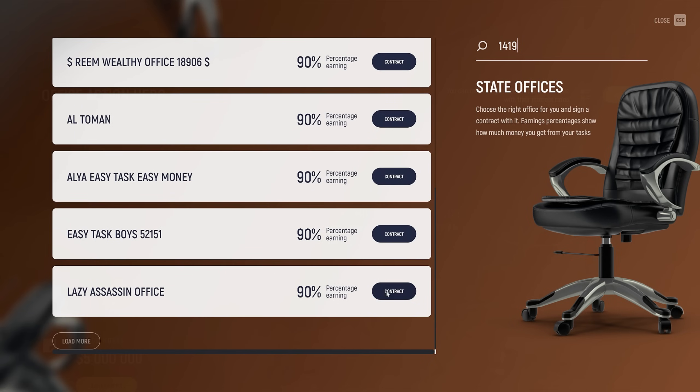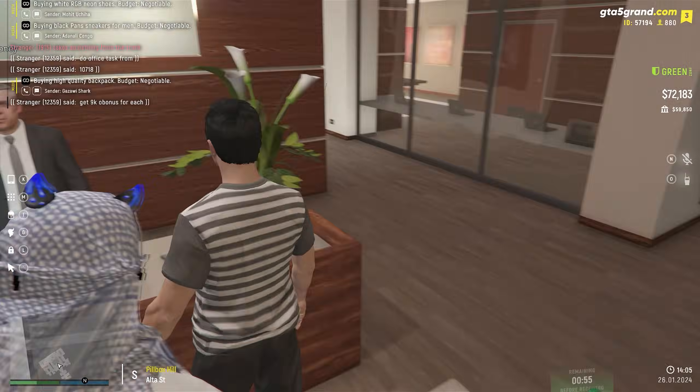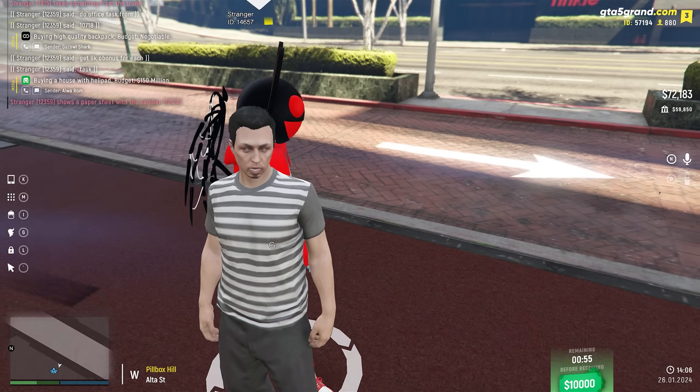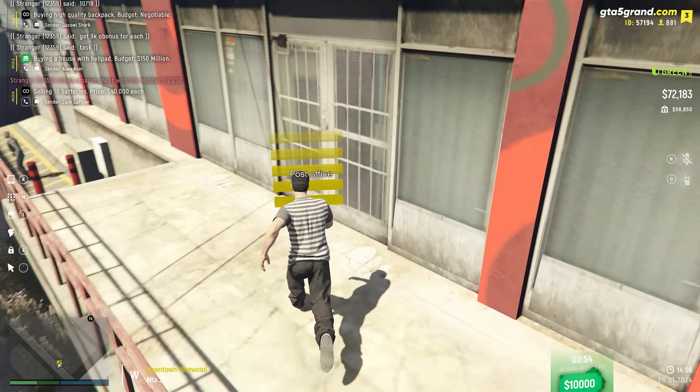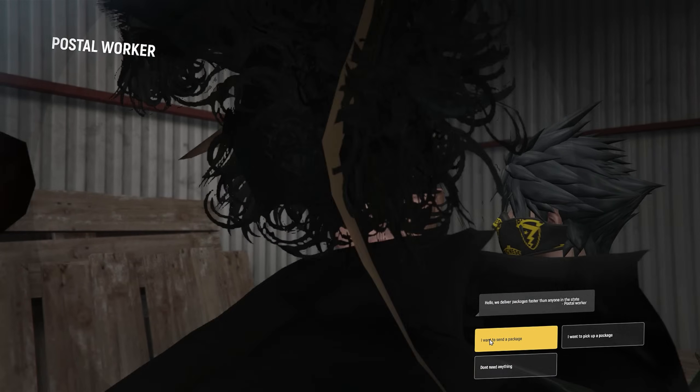I'll choose the Lazy Assassin office — office 1419, which is basically my office. For every task we do, we get an 8k extra bonus — that's our policy. Tasks: find one piece of scrap metal, one timber on a logger's job, send a parcel, extract 100 copper from a quarry, repair two people's cars. Let's do the parcel first. TP me to the postal office.